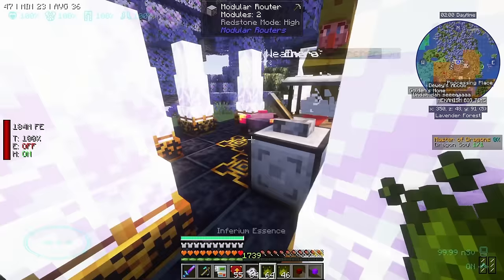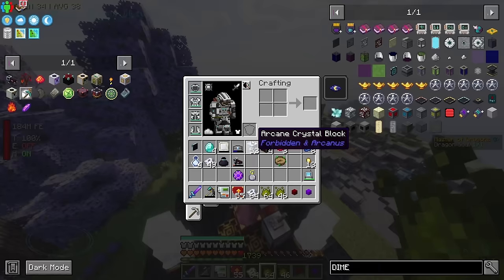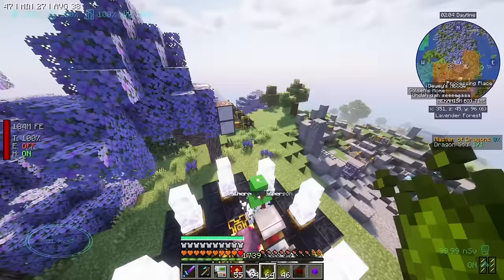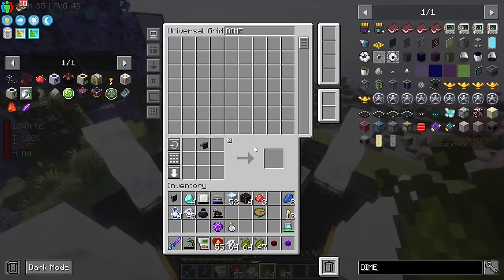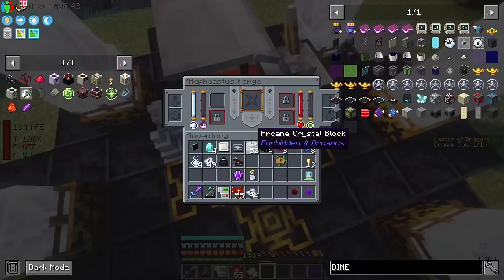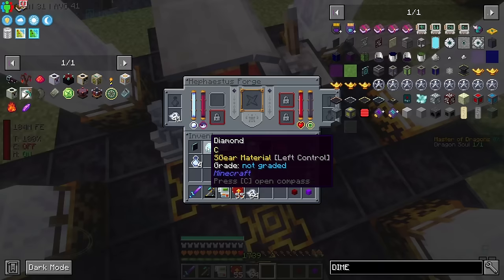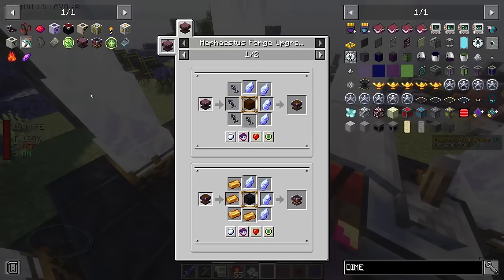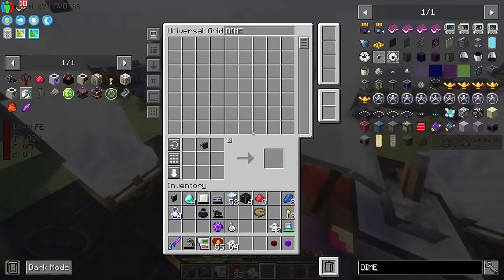We put most of that away — boom, boom, boom — and whitelist. Now when stuff's on the ground it should hopefully get picked up, which we can test here. Yeah, cool. So we've got the souls. This guy is now full of blood — 10,000 blood. We've got plenty of souls. So let's go ahead and chuck them in. 10 out of 10 souls, and we've got all of the other stuff we require. Now we make the upgrade.